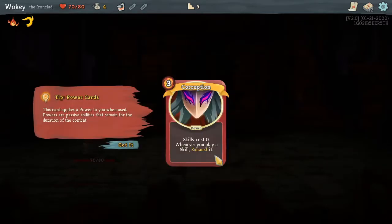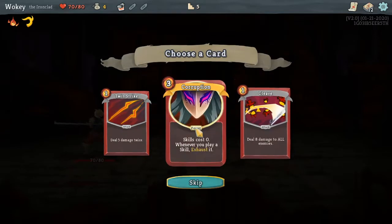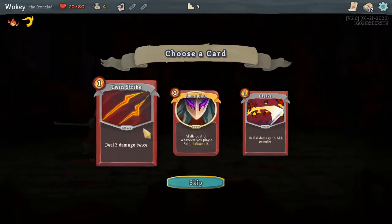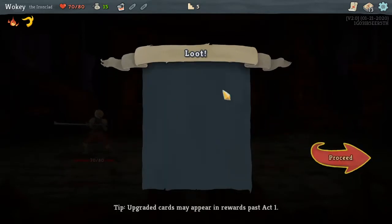Add card to my deck. Power cards: this card plays a power when used. This power's ability remains until the duration of combat. Skill costs zero whenever you play it. Skill exhausts it. I kind of like that.